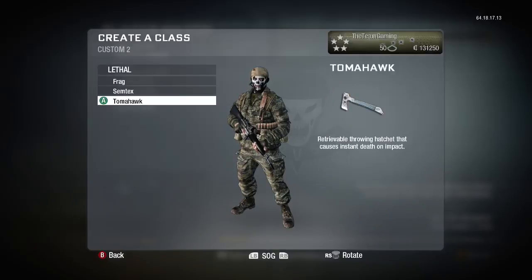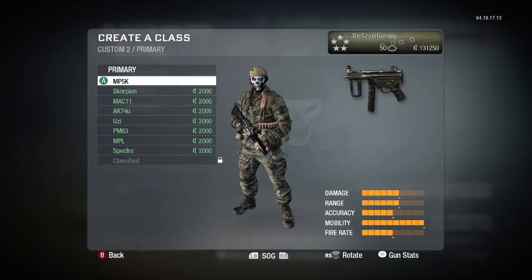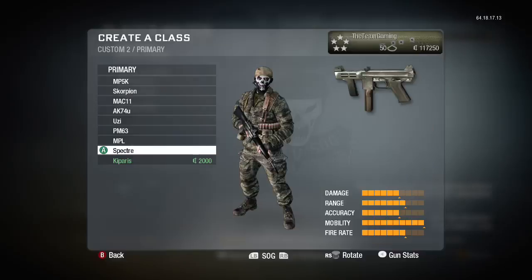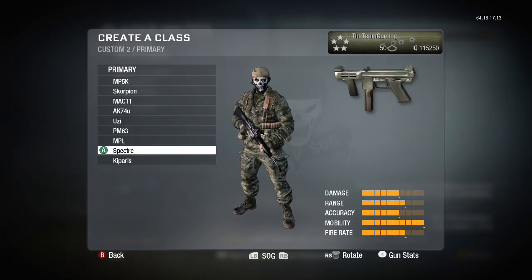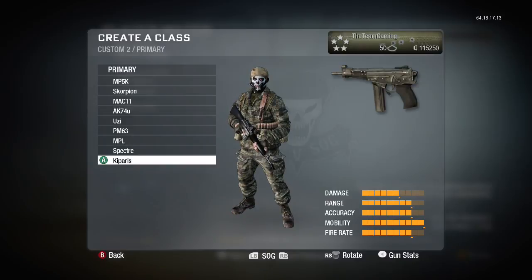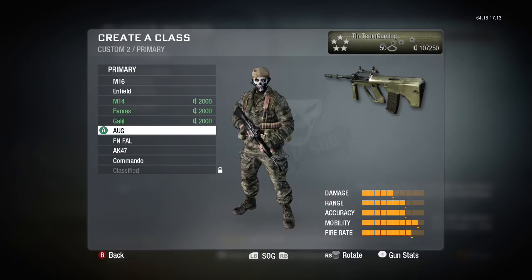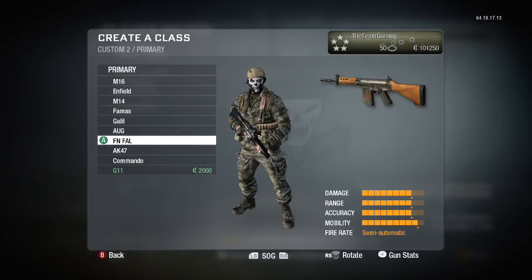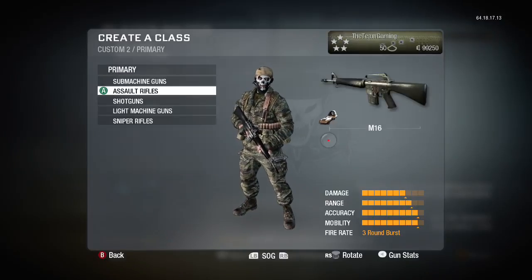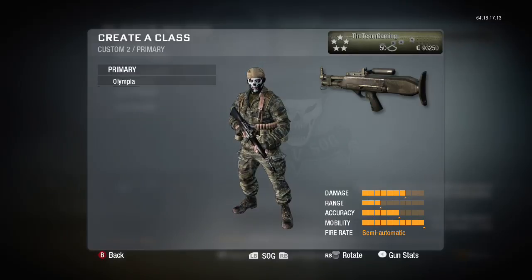We've basically bought every single thing we could. Let's go to our primaries. We want the Scorpion, the Spectre — that's like an upgraded version of the Spectre, it's crazy. Going to assaults — we have the G11 over here, look at this thing, it's a beast. We're gonna have to use these guns sometime. This gun is really good — I used it in zombies. Pretty good shotgun.